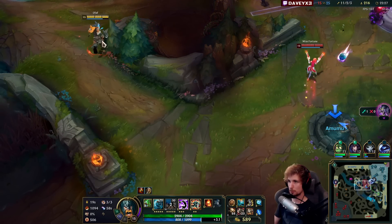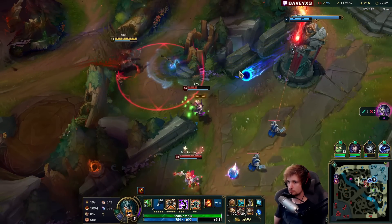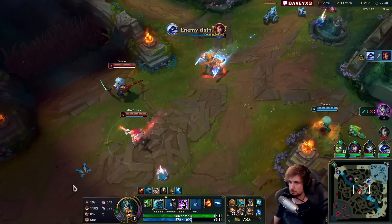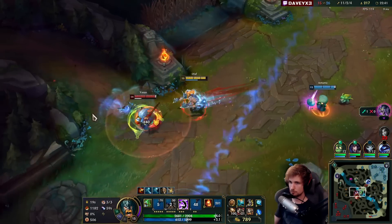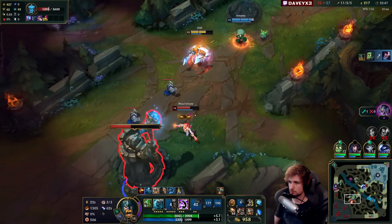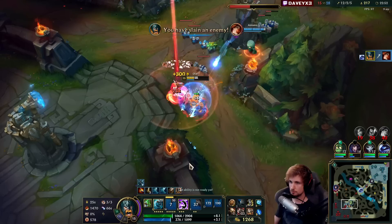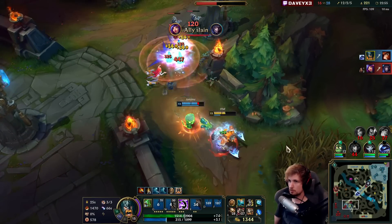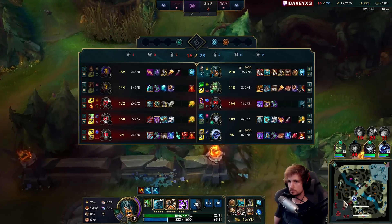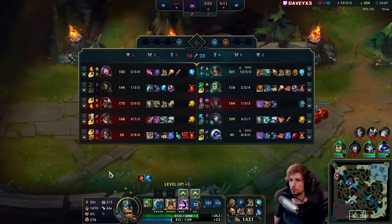We can get another really good fight off. Next — got him, next, got it. It's time — we're going to run to Avalyn, actually Baron would be far better. Yeah, Baron would be so much better. We're going to open up the map here.